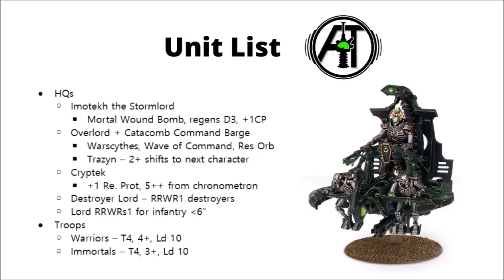Crypteks are nowhere near as good in combat, but are really quite good little support characters, as they give +1 to Reanimation Protocols meaning Necrons get up on 4s. They can also take a Chronometron, which gives Necron Infantry units within 3 inches a 5+ invulnerable save — a decent survivability boost if you can stack it on multiple infantry units. Destroyer Lords are some of the fightiest characters in the book and provide reroll wound rolls of 1 for nearby units of Destroyers. They move faster too with a 10-inch move and Fly.